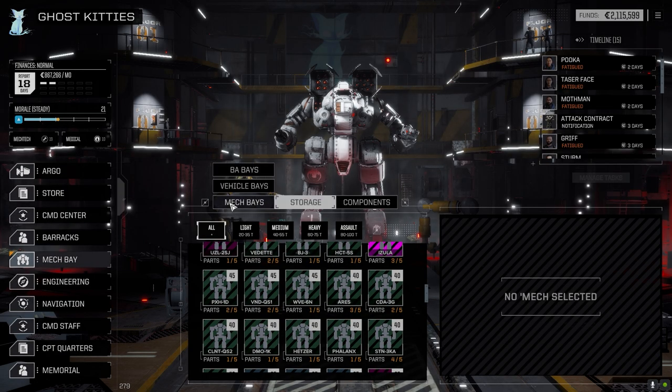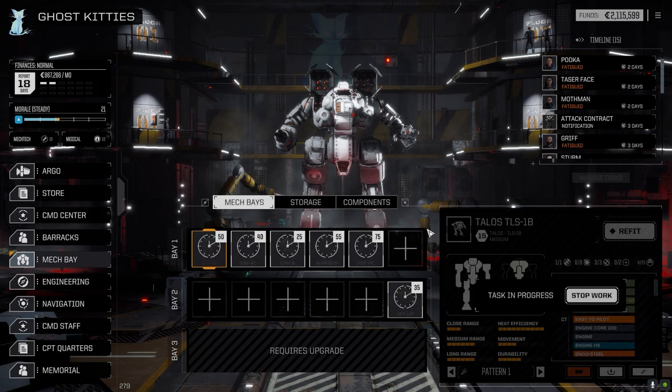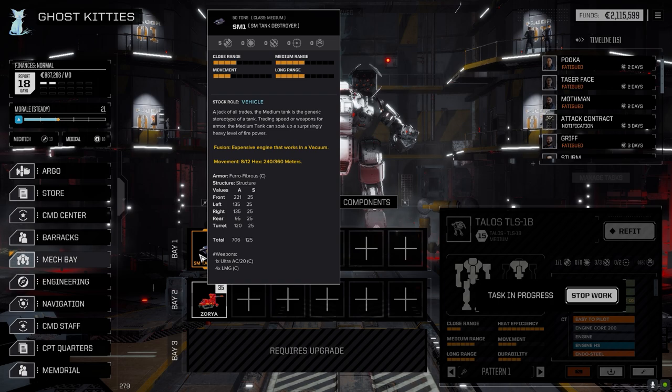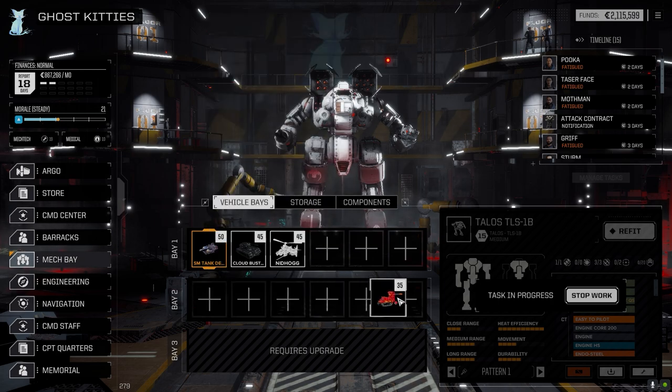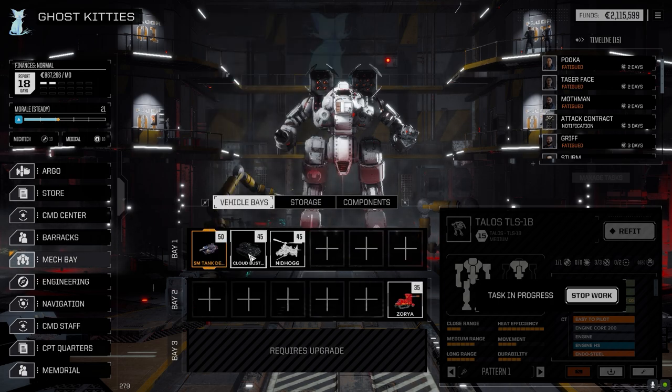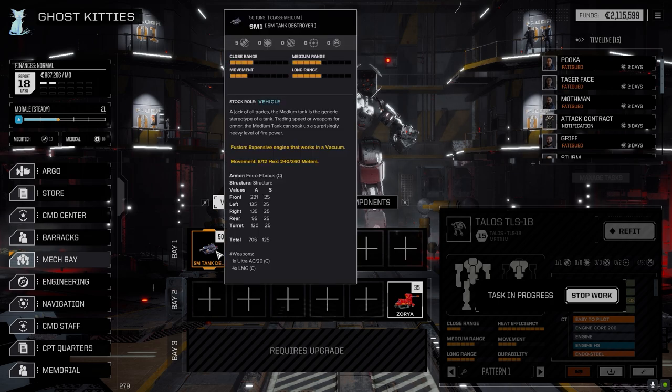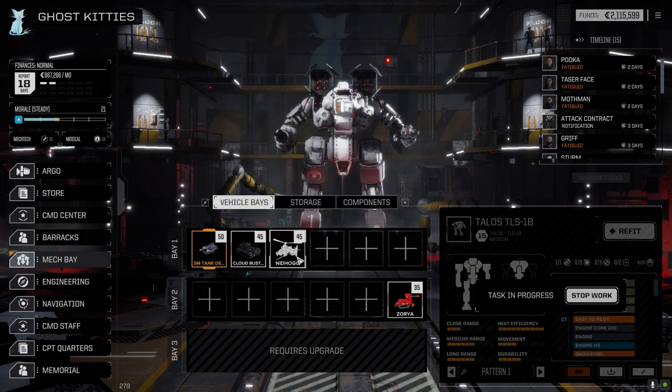I haven't decided who I'm going to replace yet — whether it's going to be the Cloud Buster or the Ultra 20. The Ultra 20 is kind of hit and miss. The Cloud Buster does fairly good at range and it's nice because people target it all the time. My fear now is that with the Nidhogg brought forward, this thing is going to get targeted more than the Nidhogg because it'll be easier to hit.